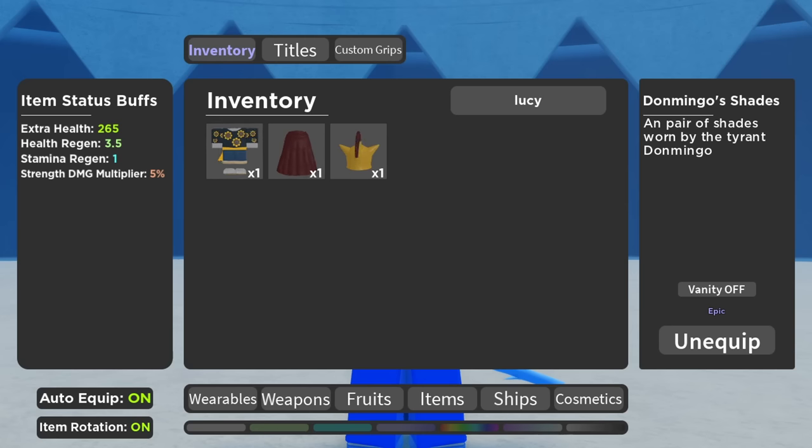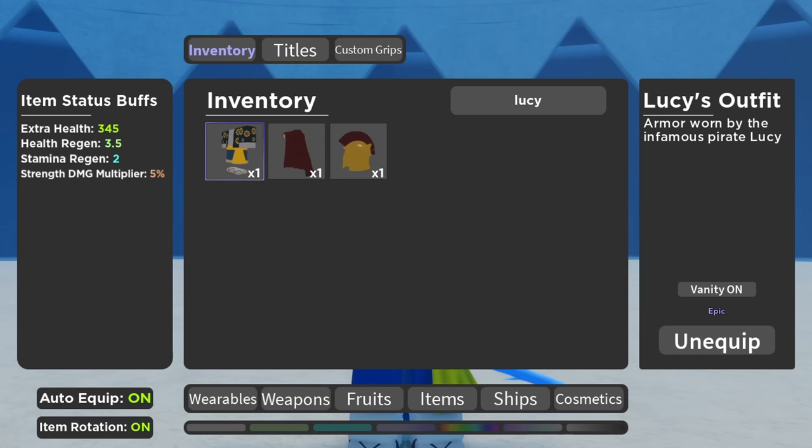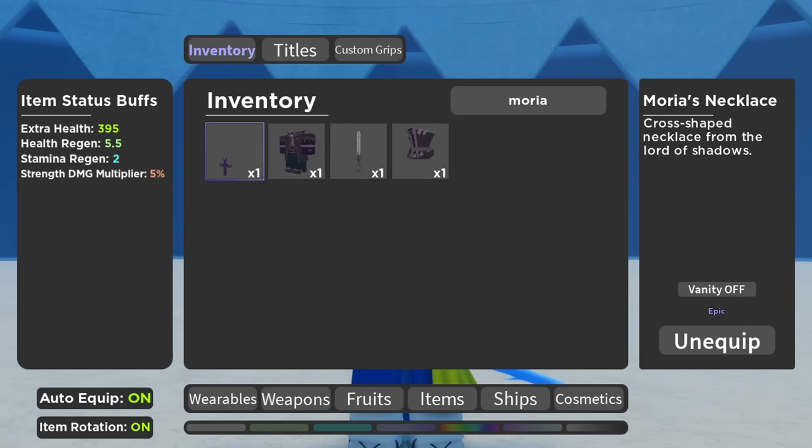You'll also need Lucy's Fit — it's a cosmetic that goes over the top but also gives HP. We have Moria's Necklace; all these things are fairly cheap and new in the update. A lot of you might be wearing an all-seeing eye — you don't actually need to wear it to get the buffs, so you can replace it and still get them.